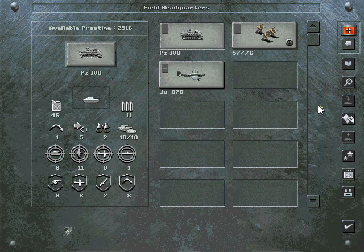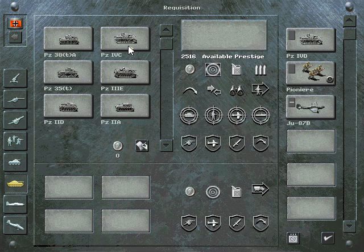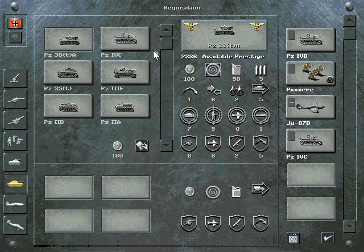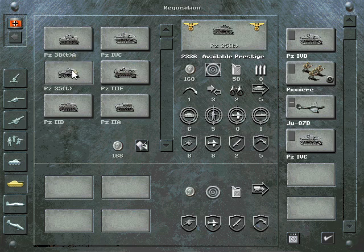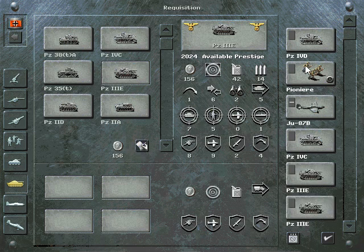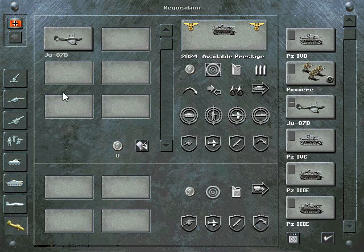We're down to three units now, with every 2,500 prestige points to shop with. The 4D is not available yet; the 4C is — it's not quite as good against soft targets but we'll go with one. The Panzer 38 and 35s are reverse-engineered Czech tanks, not bad but a bit more expensive. The Panzer 3E is cheaper and a better option for hard targets, so we'll get a couple of those.